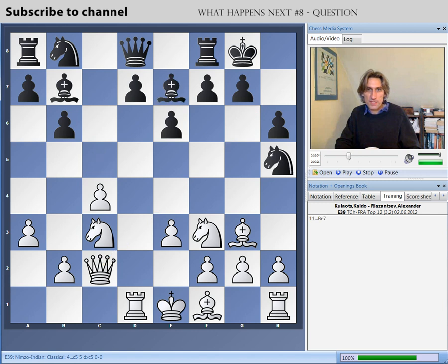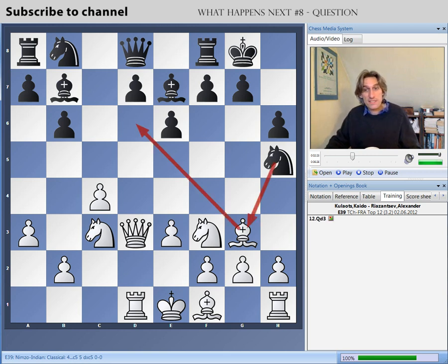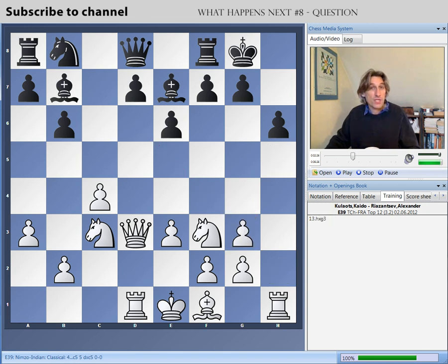e3 — that keeps the diagonal open, which could be useful for white. The bishop comes back to e7, probably necessary if black is going to play d6. Bishop e2 looks normal here, but white played Qd3, which forces black into exchanging on g3 because the bishop is about to escape to d6. Black exchanges on g3, but that means the h-file is now semi-open.